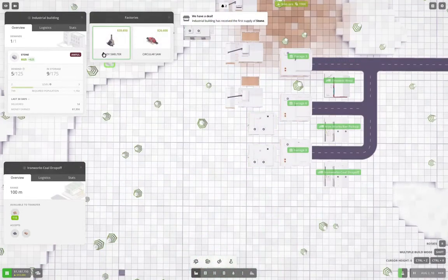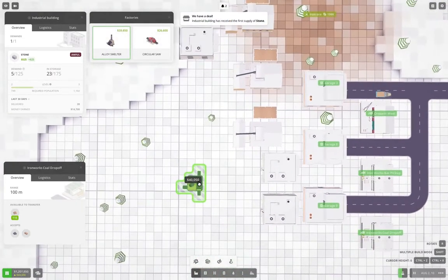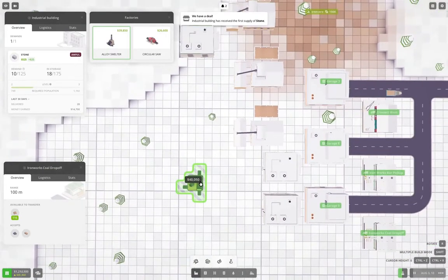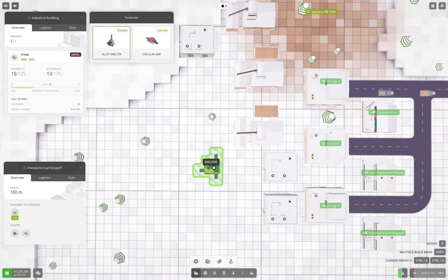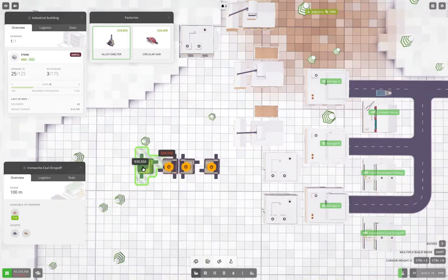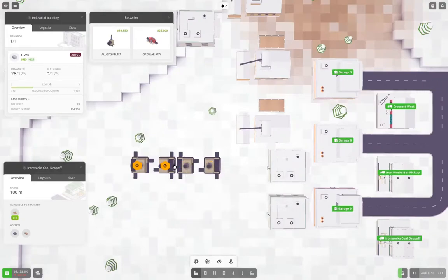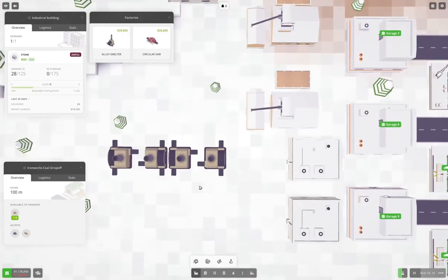We're going to build the factory operation — that requires alloy smelters. We can build them now. We're going to build four of them and we're going to make iron bars.